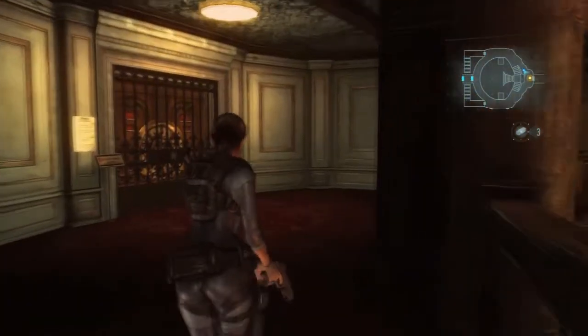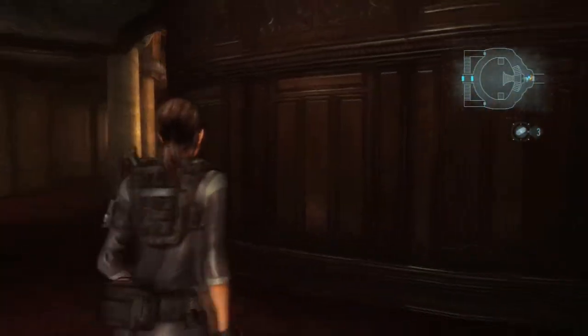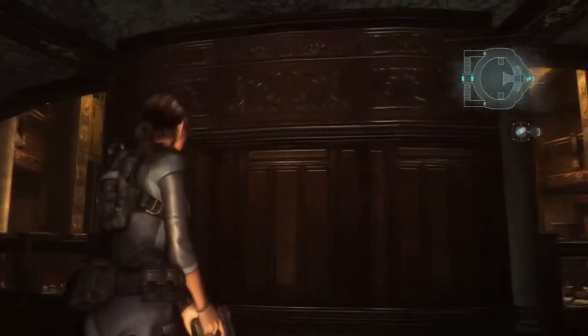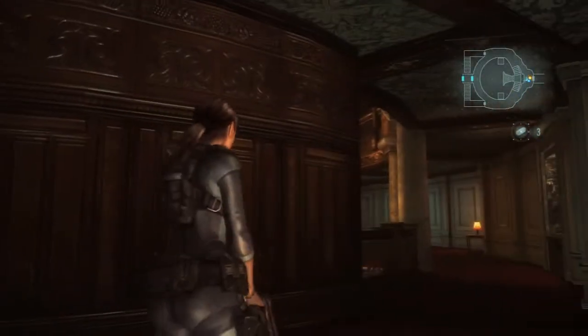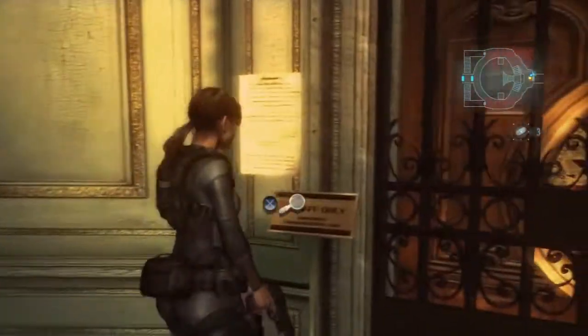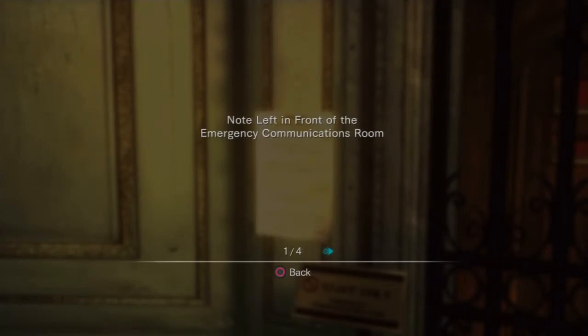But yeah, this other handprint - I don't think you'd ever know to look here. It's not suspicious at all. Most of the handprints are in pretty obvious spots. That one's just there on a plain wall. So I missed that one when I first played, because you wouldn't think to scan there. It's kind of silly.